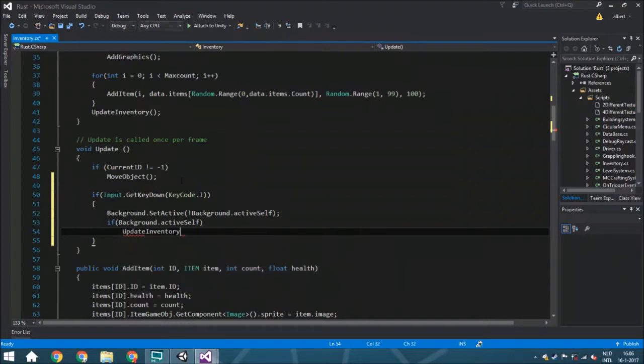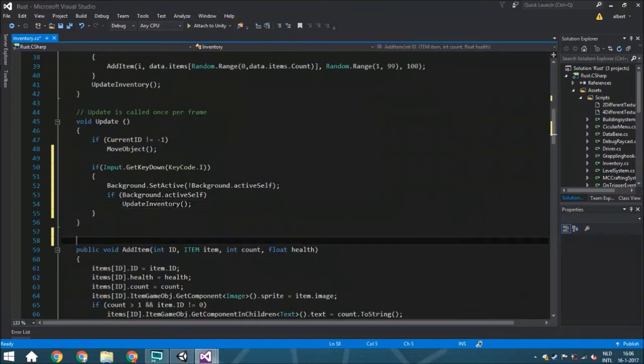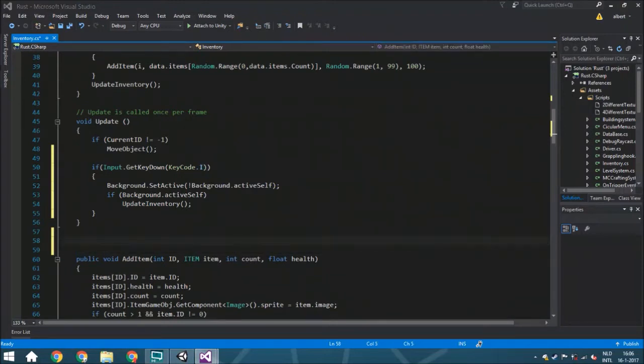Calling UpdateInventory ensures that whenever you open the menu after picking up new items or something changes, everything will display correctly. By the way, I'm not using 'E' as the key because we're going to use 'E' for picking up items. You can switch the key later — that's not very important for now.